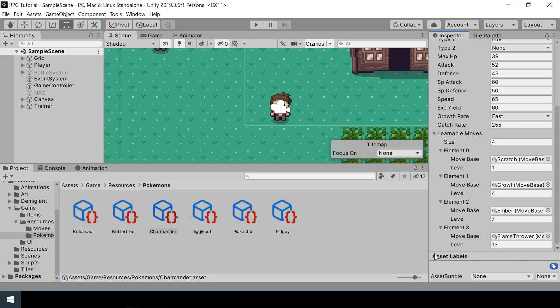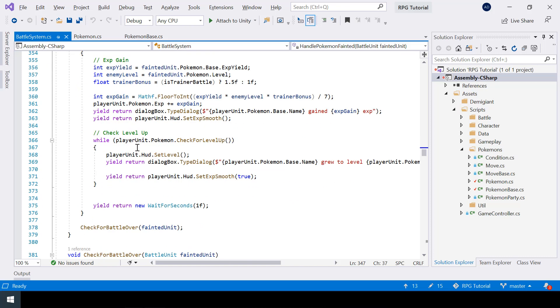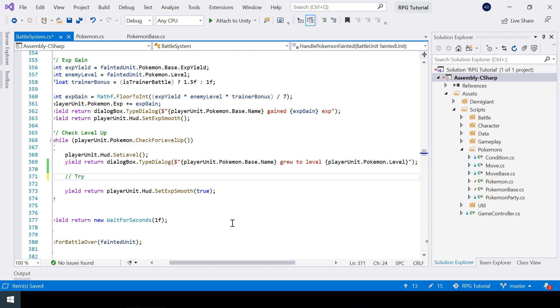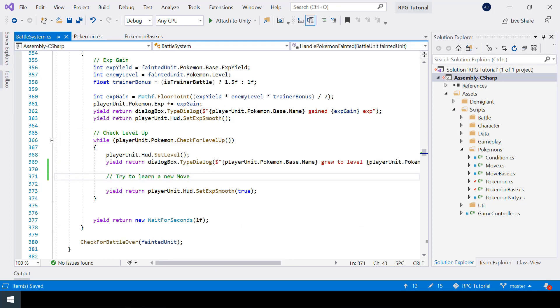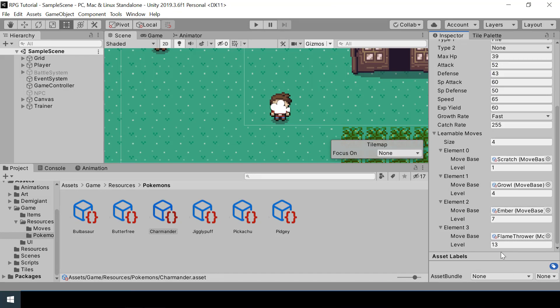In our battle system script, when a Pokémon levels up we should also try to learn a new move. So after showing the level-up dialogue, we'll try to learn a new move. First we need to check if there is any move that can be learned at the current level.